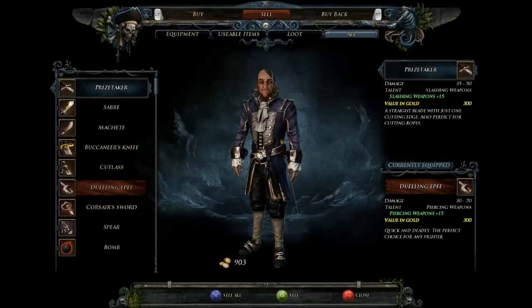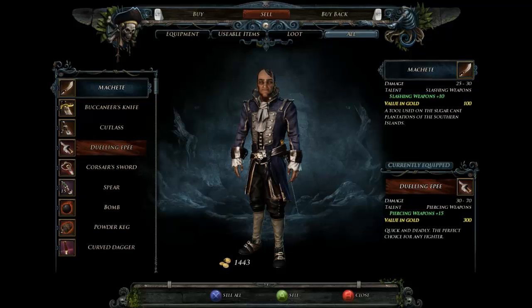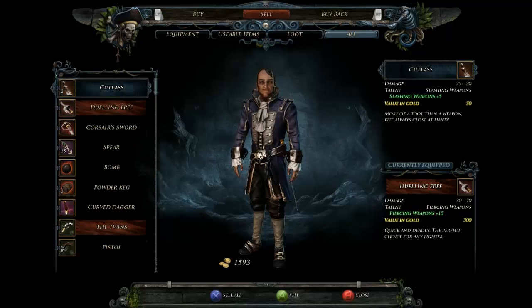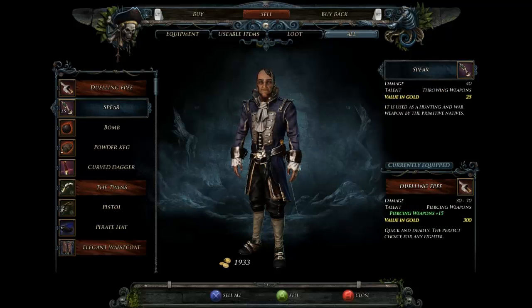I'm going to sell a little bit of stuff because I'm at it right now. Price taker — it's not a good sword, mine is better. Sell. Saber — not good enough. Machete — not good enough. Buccaneer's knife — not good enough. Cutlass — not good enough. Corsair sword — not good enough. Spears — don't use them.